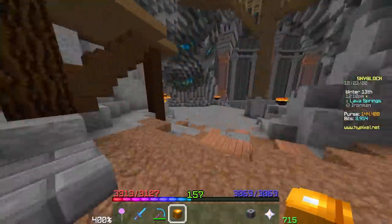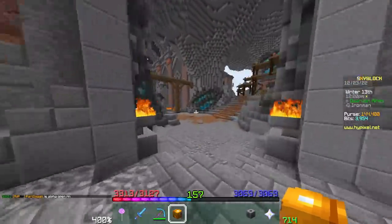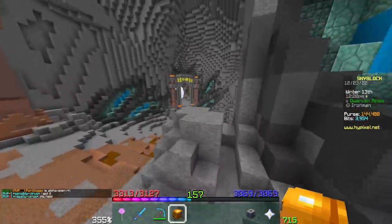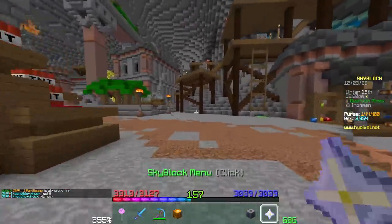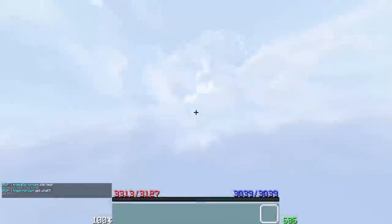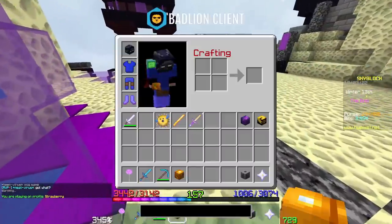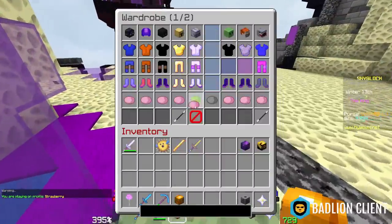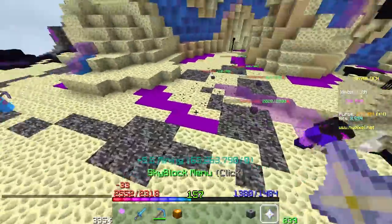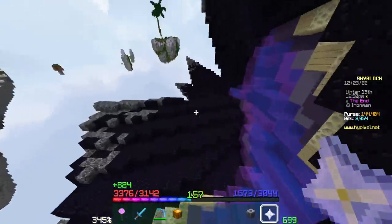I would recommend Gemstone Gauntlet over anything else at that stage. You can get it so early and suddenly be able to do all mining tasks in the game: dozens of money-making methods, Heart of the Mountain XP, mining in the End with Efficient Miner for obsidian, or endstone with Mineral Armor for collection. Any block in the game that you can break, you can break very, very fast with the Gauntlet. Highly recommend.